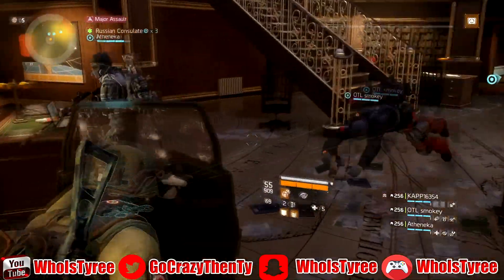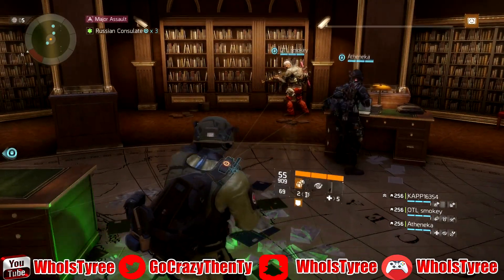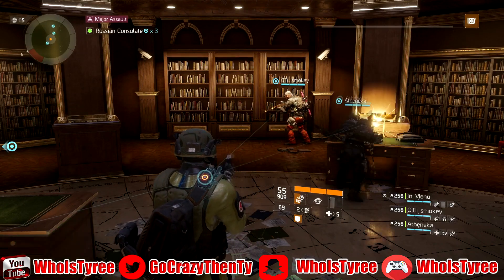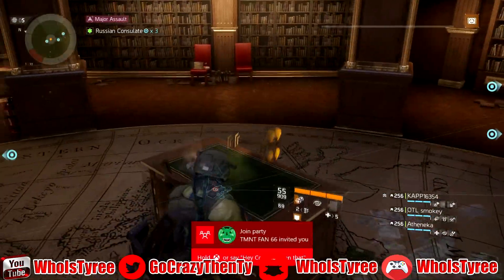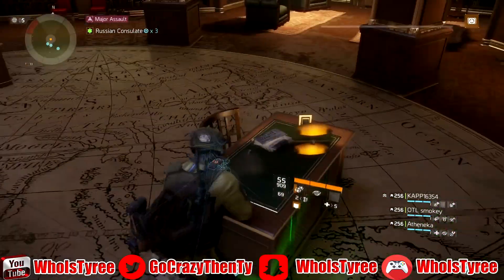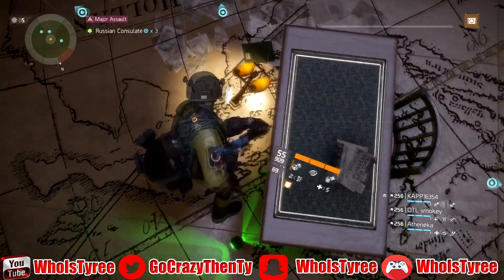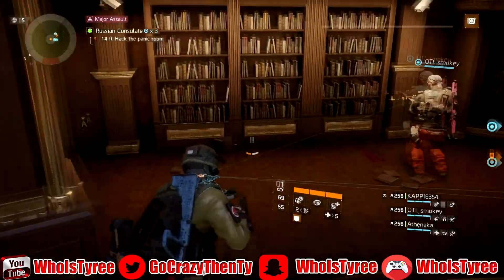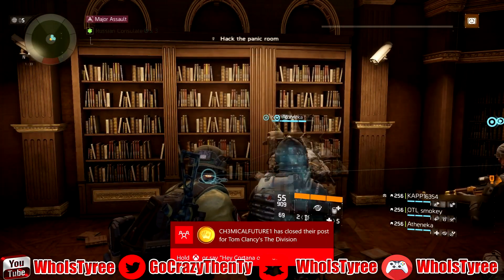We struggled at first until we got it together. When you have a DPS build, make sure they have Final Measure — that's a must. You can do two people with D3 builds, one Final Measure, and one DPS. Once you get the game plan together, you want to go down there, sit to the left, and camp it up. Have your DPS people watching the tunnel and your D3 people up on the steps — that's going to make it real simple.